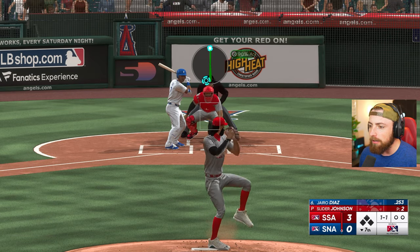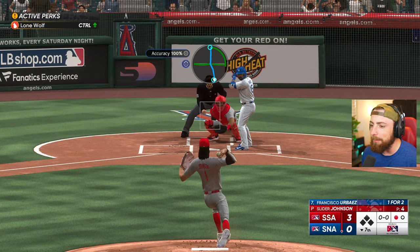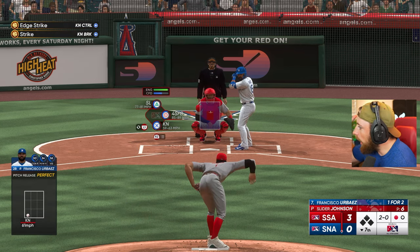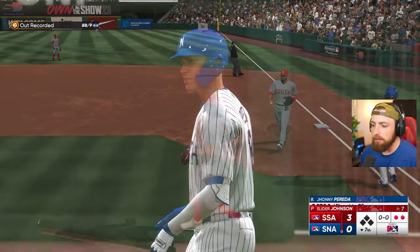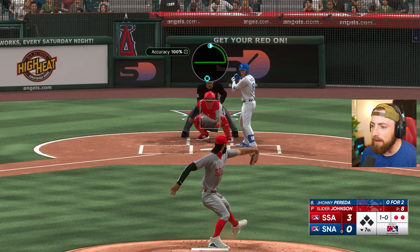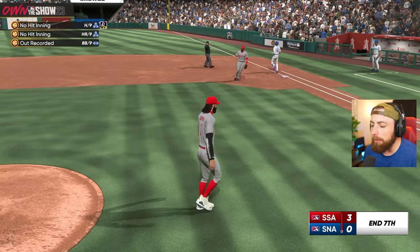Let's get three strikeouts here in our first All-Star Game. Knuckleball — got him! Let's go! I cannot wait to pitch with Slider Johnson in the MLB, getting major league players to look so stupid swinging at these knuckleballs. We got two down. I wonder if they're gonna let me pitch another inning. How many pitches do I have — eight? Keeping the pitch count low. We get taken out — dang it. That's fine, we win the game.